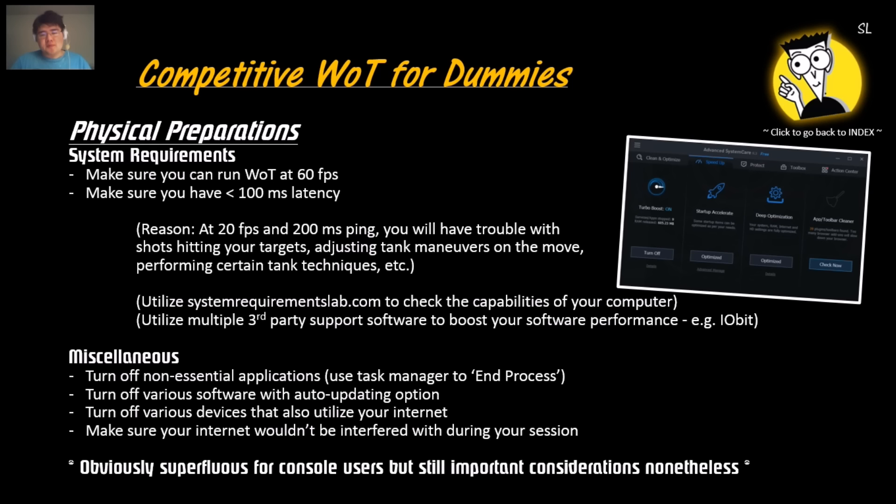For miscellaneous prep, turn off non-essential applications using Task Manager. Applications like Skype updates or Adobe updates — you don't need those during tournaments. Also turn off various software with auto-updating options like Adobe software and pointless Windows updates. Turn off devices that also utilize your internet, mainly your phone. Make sure your internet won't be interfered with during your gaming session — stop roommates or family members from stealing the bandwidth.